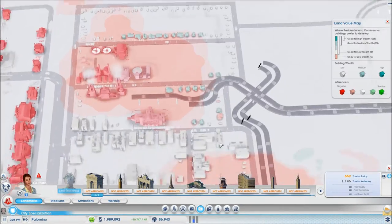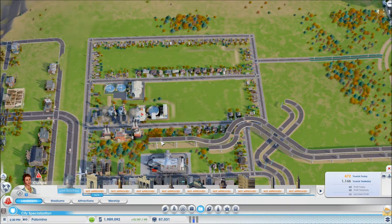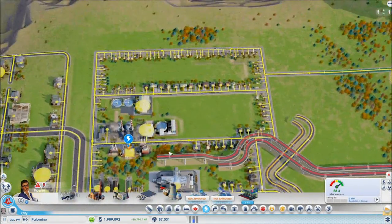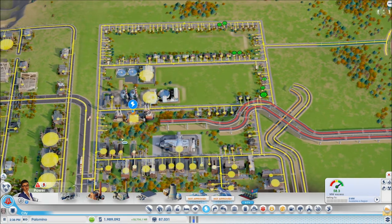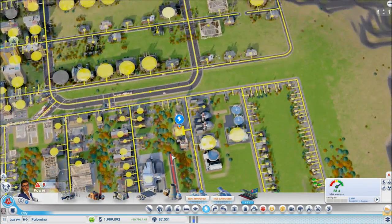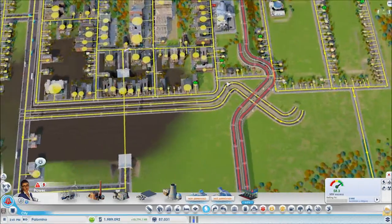I'm still trying to think out how to get this down to not so medium wealth in this area. How is our power doing? I was having a few power problems before — it seems okay now. I forgot to select global deliveries so we were running out of coal. We need to get this area connected soon; I think this is going to be our main access to this part of town.